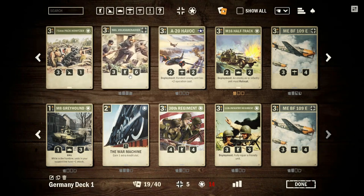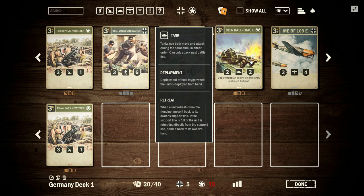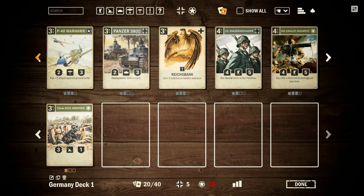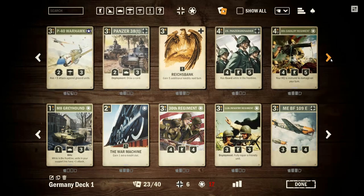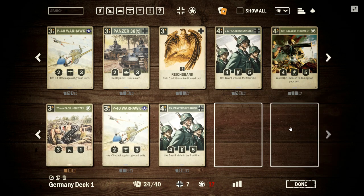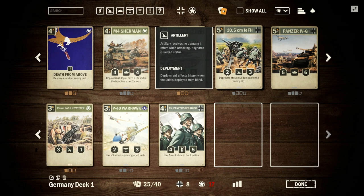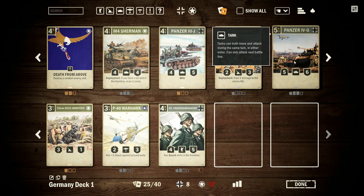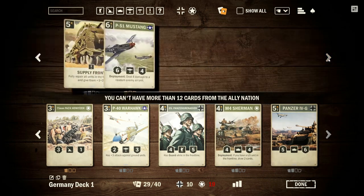I'll make sure to have some good air units in there as well, and I love the artillery in this game. If you look at the bottom of the card, that top row shows gray dots — those are the number of cards you can have in the deck. Sometimes you're limited to one, sometimes as many as four. The Reichsbank, for example, I can have up to three in my deck. It's a neat way of limiting how many of each card you can include, and it's tied to the card packs you've opened as well.